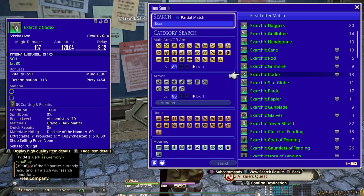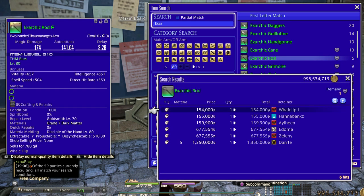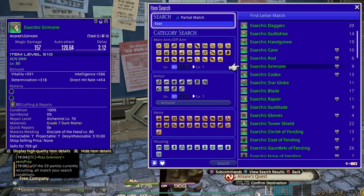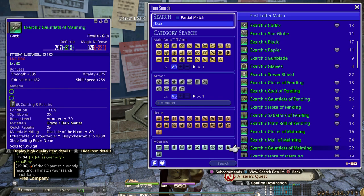In a month's time after I make this video, prices will probably drop even more, so maybe Exarchic gear becomes number three and Grand Company dailies become number two instead. But for now I'd say selling the Exarchic battle gear is the number two best way to make Gil.